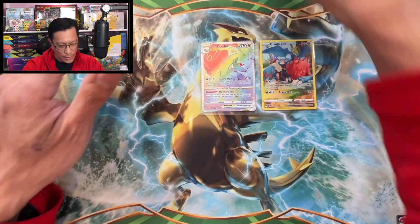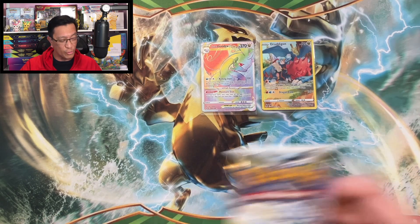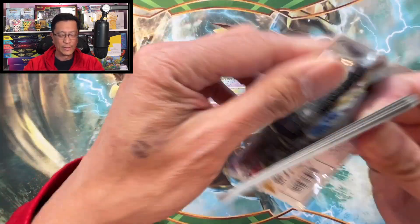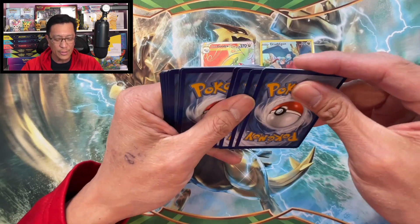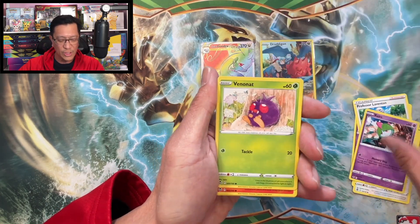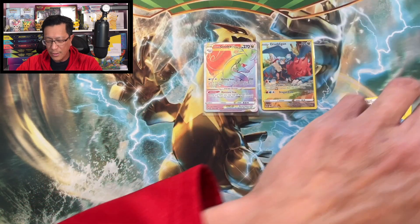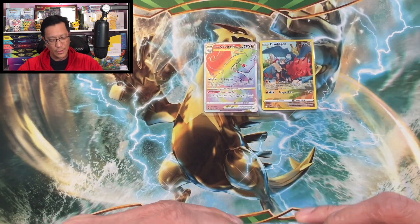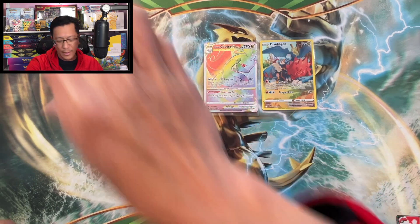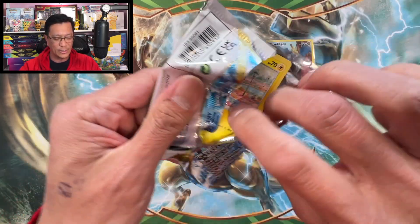I think I have like seven or eight of these to open, so stick around guys — relax, wherever you are, at work or at home, just sit back and let's enjoy these Pokémon cards. Lightning Energy, Dracovish, Leventon, Toxapex, Spintom, Venonat, Ponyta, Dewpider, Crobat reverse holographic. Delfox non-holo. Continuing on — I wouldn't mind pulling that awesome Lugia alternate art. I have pulled that awesome card before — it's about 180 dollars and still going strong!